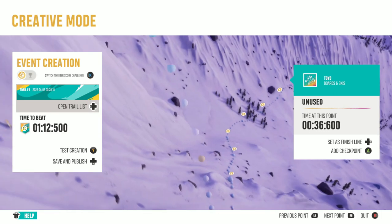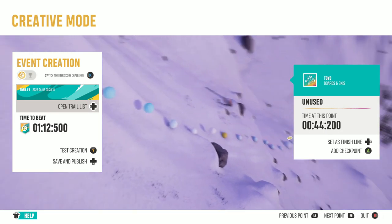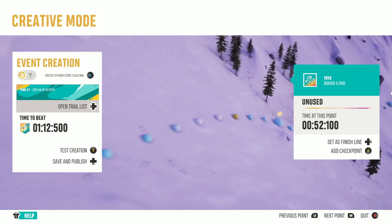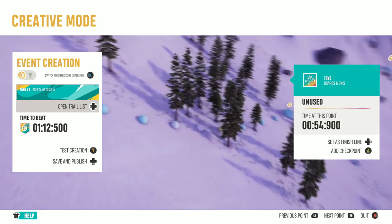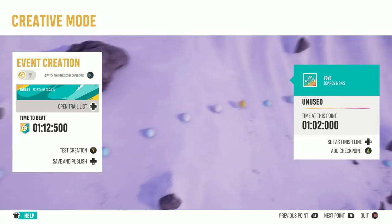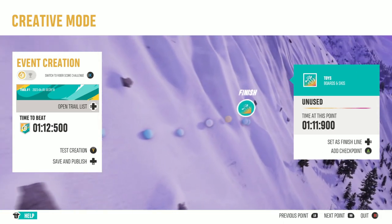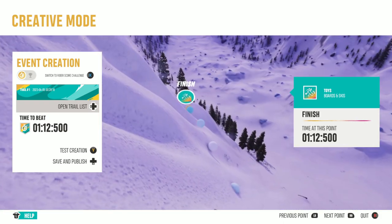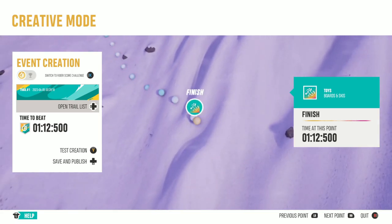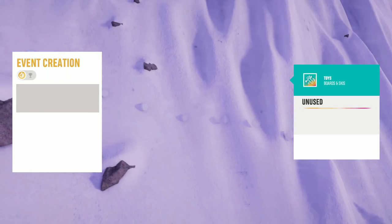Just go down and delete every single one of these big checkpoints — it takes a good minute. I'm showing this because I want to prove it's working and that it's not some weird hack. You can go for as long as you want as long as you don't reach the finish line. You don't want to delete the finish line — keep it as it is. Then go ahead and hit Test Creation.